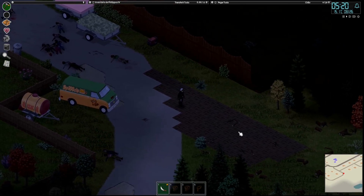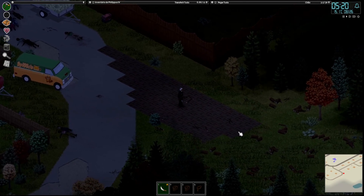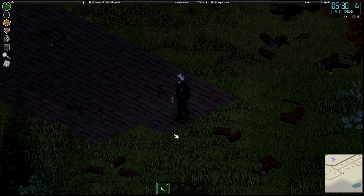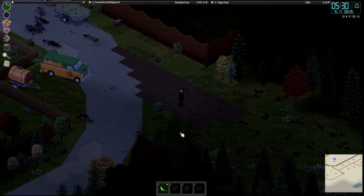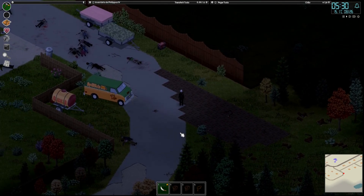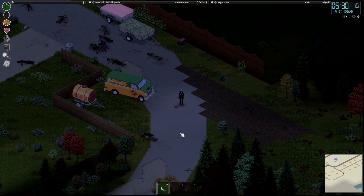E o que eu estou fazendo? Eu vou começar a base. Eu falei para vocês que ia fazer uma estrada, e eu fiz ela um pouco maior do que o normal — fiz ela de cinco em vez de quatro — porque nós temos caminhões no jogo. Eu coloquei mod de caminhão, inclusive já achei um caminhão guincho muito bacana, vou fazer um review desse caminhão com vocês.